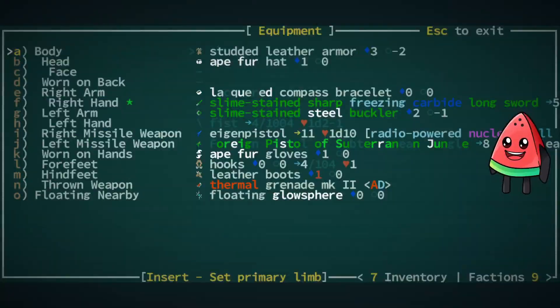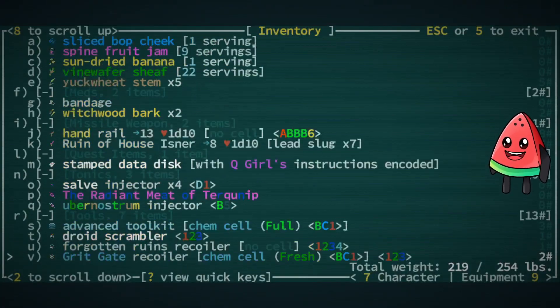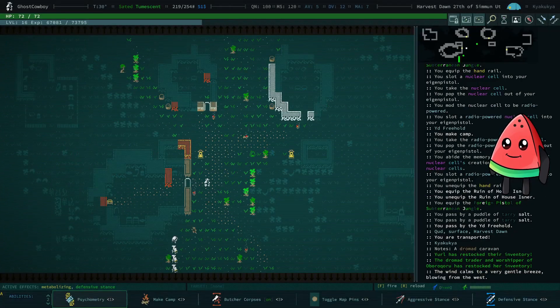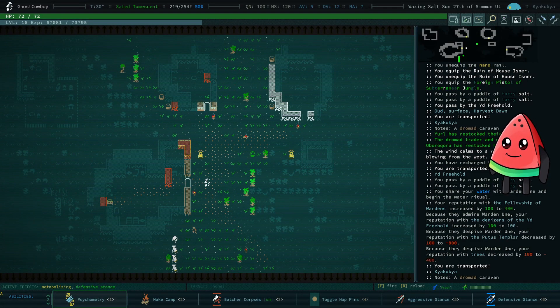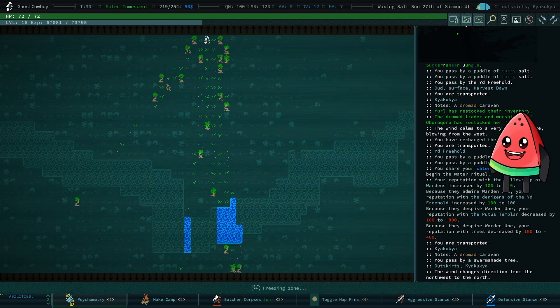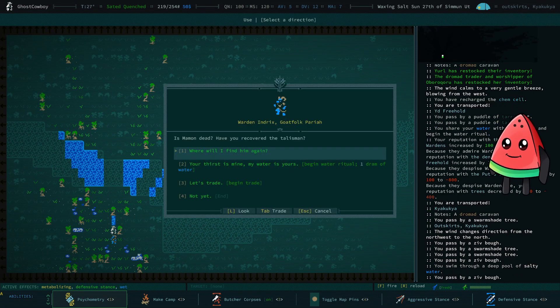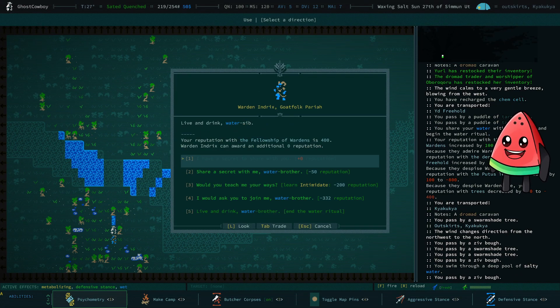Okay, I don't have anything blocking. I'm just going to teleport to Kayaka here. If you remember correctly, Warden Index chased us out here when we accidentally offended him, so we're just going to go back over here to Water Trollum and ask him to join our party. There we go.